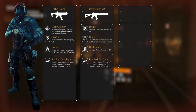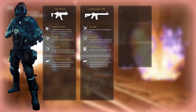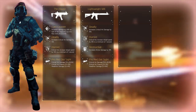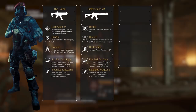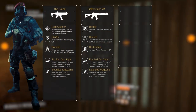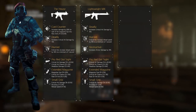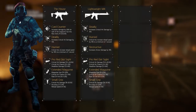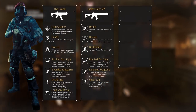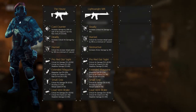The optic of choice is the Pro Red Dot Sight with its increased critical hit damage; the minor attributes on the mod should be critical hit chance and headshot damage. In the magazine slot we'll equip the Extended Magazine — it increases the magazine size by an insane amount, and we're looking for critical hit chance and rate of fire. The underbarrel supports the Small Grip to increase critical hit damage, accuracy, and reload speed. The final mod, the muzzle, is the Loud Vent Break — it increases critical hit damage, critical hit chance, and headshot damage.